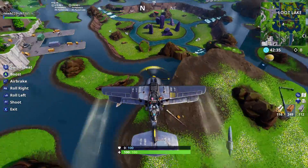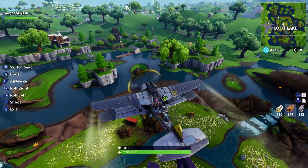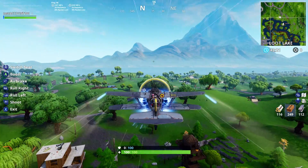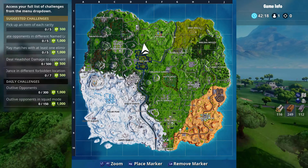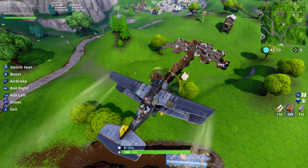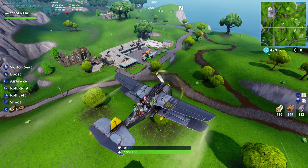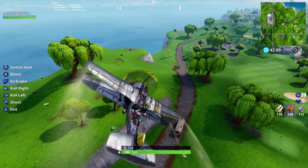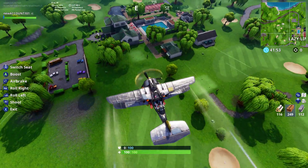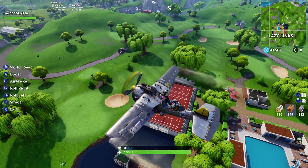Loot Lake looks the same — no changes at all. Same houses are there, everything is there. The Battle Bus is still here, crashed. The Umbrella is still here. The Motel is still the same. Lazy Links is the same. I don't see any different changes at all.